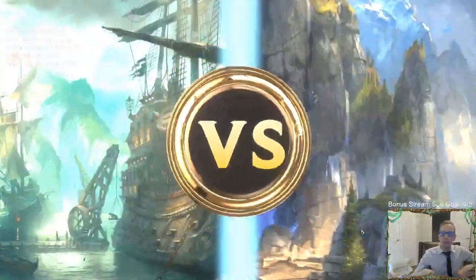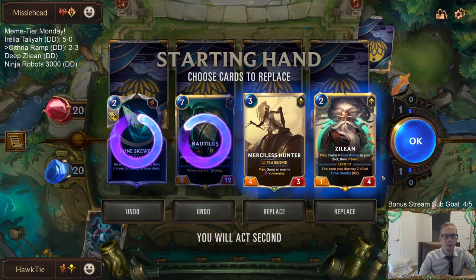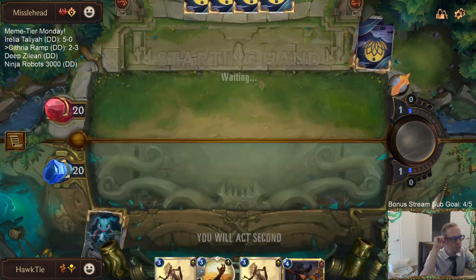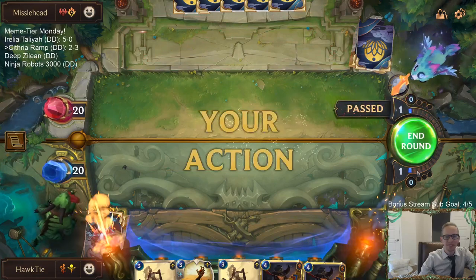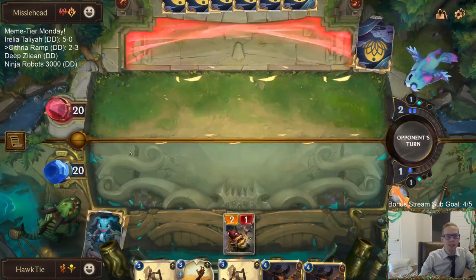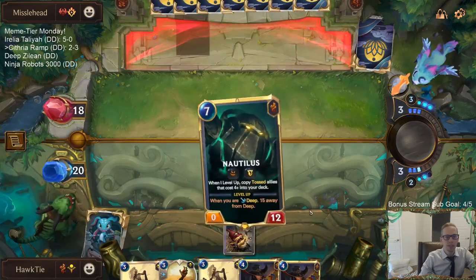Okay, first matchup is Draven Ezreal - they're going to try to kill all our stuff. We don't need Zilean till later, so I'll keep Merciless Hunter. We want to find our toss cards early. Unfortunately, Jettison and Dredge Dredgers ended up at the bottom of the deck after we tossed - not good.